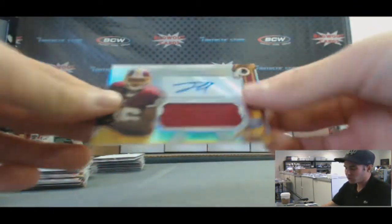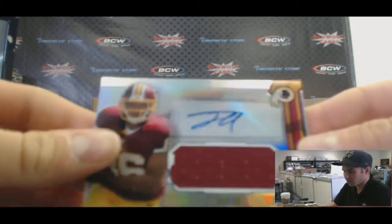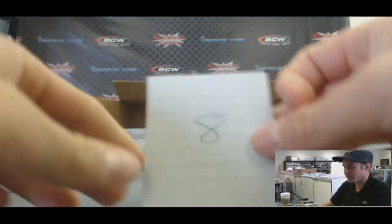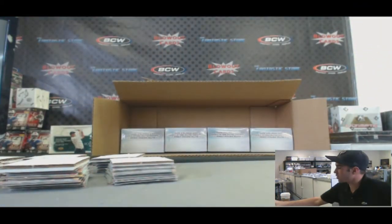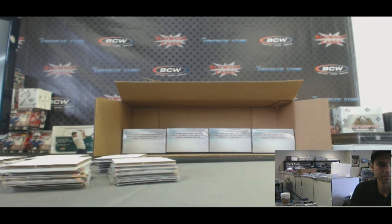And we've got from Washington Redskins — Jordan Reed Jumbo Jersey Autograph, no numbering. So that is mini box number eight. Alright guys, there they are — one through eight, all mini boxes. William, you have back-to-back picks at one and two. Good luck.